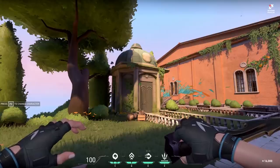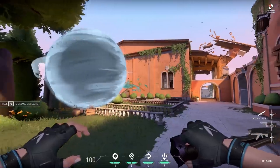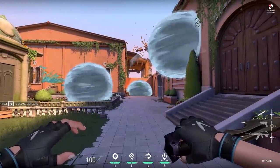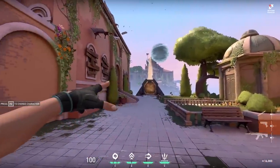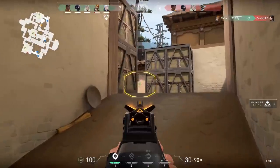Cloudburst is a great smoke ability. It instantly deploys the smoke when it hits a surface — it does not bounce like a grenade — and you can use three of these per round. They are the shortest duration smokes in the game. However, if you hold down the ability key and move the mouse, they follow the mouse, so you can throw them around corners.